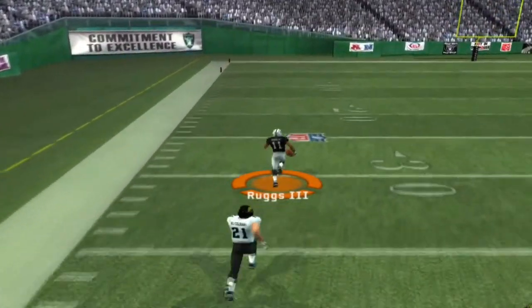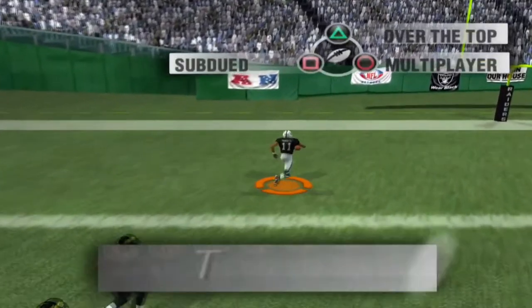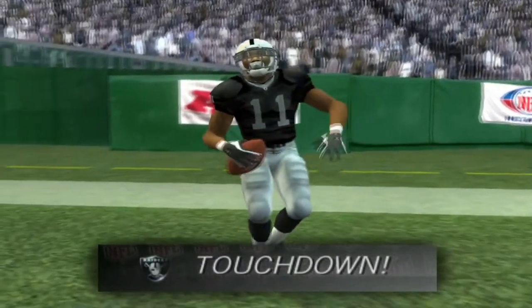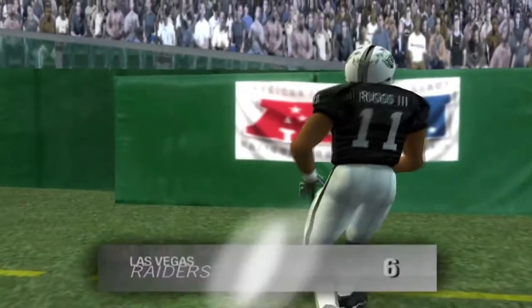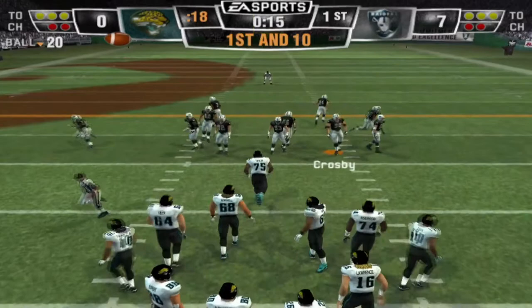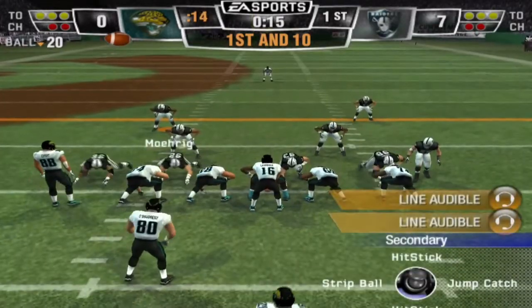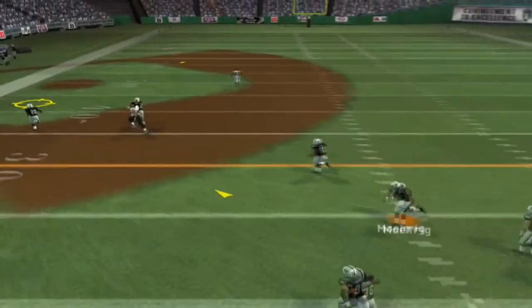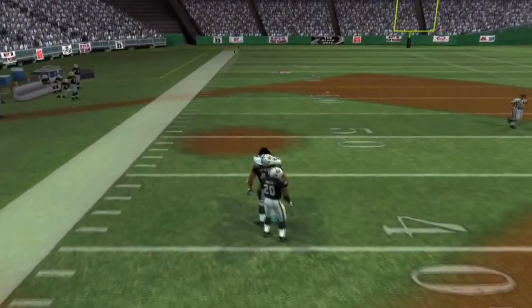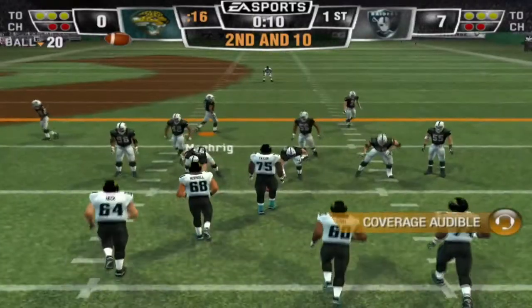Henry Ruggs is not catching this — he wasn't even out of his break and Mario put that thing on a rope. Look at your boy Henry Ruggs — let's go! Love the interception. We just want to get a feel for the overall team, the backups and everything.